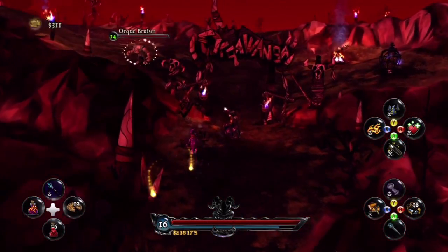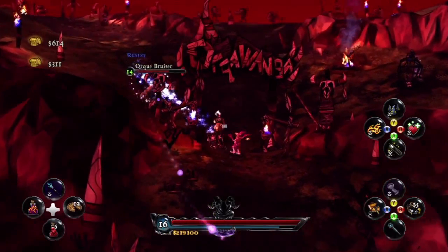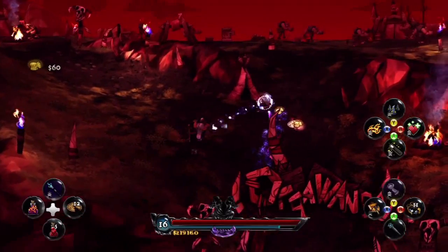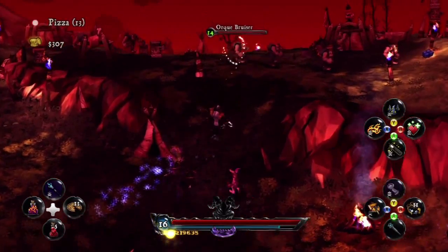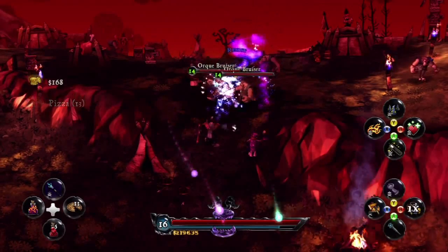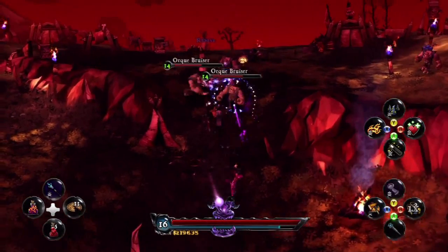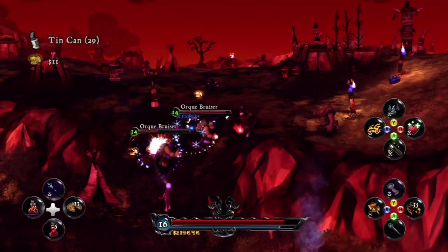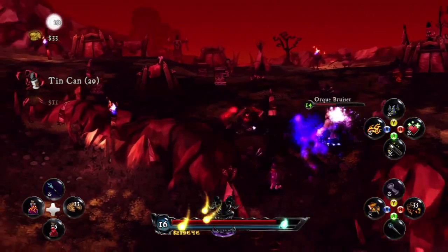Sparkles primarily is using a ranged attack in this section — he's great for standing back and picking off enemies and also collecting all the loot that Deathsbank ends up leaving around the world. These are a bunch of orcs we're fighting here, and one strategy is to trap them in this bottleneck and both use ranged attacks, with Deathsbank using ice bolts there.